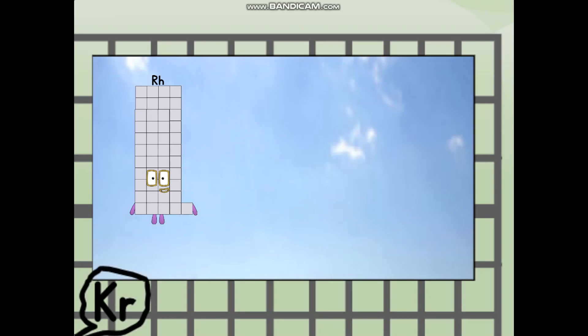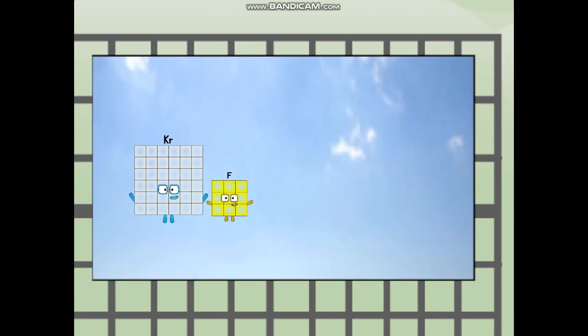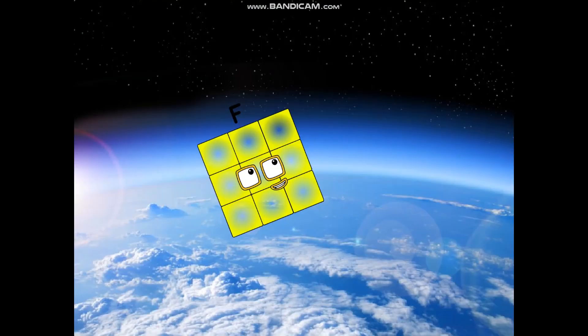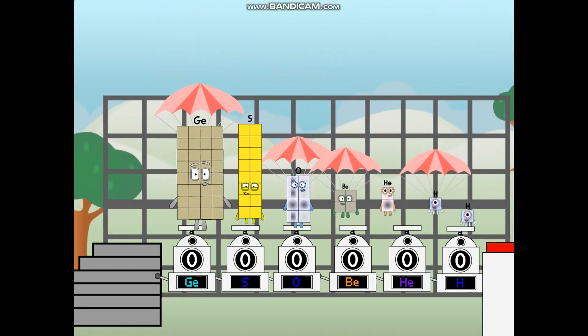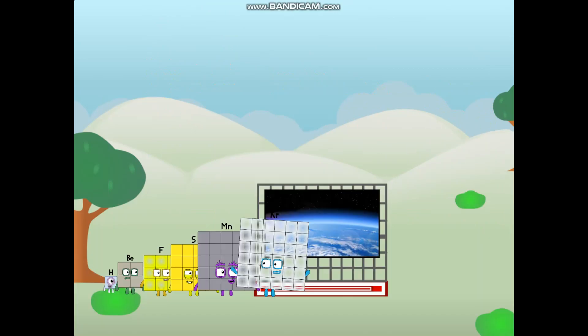Rhodium way up high. Amazing. But not a square. Wait and see. We're two squares. The edge of space. Nearly there. Amazing — we sent a square to the edge of space without rockets. We just need a little more power.